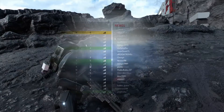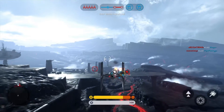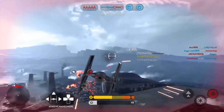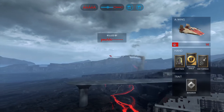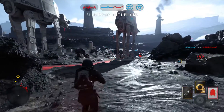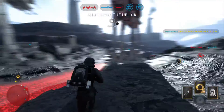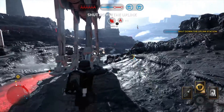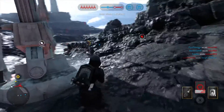Omega Group, we need air support. Copy, heading for your position. Watch it, you've got one on your tail. The rebels have taken control of the uplink station. You must shut it down to stop a Y-Wing bomber attack. Rebel uplink interrupted. Proceed as per your orders.